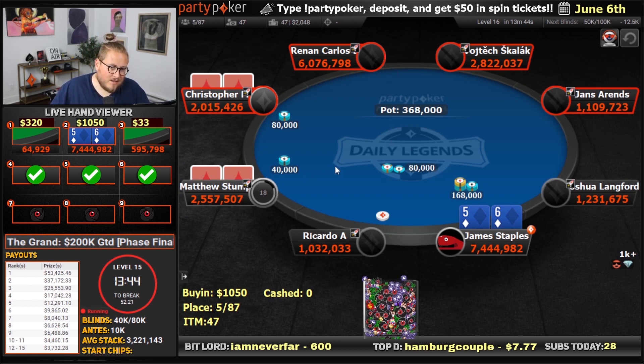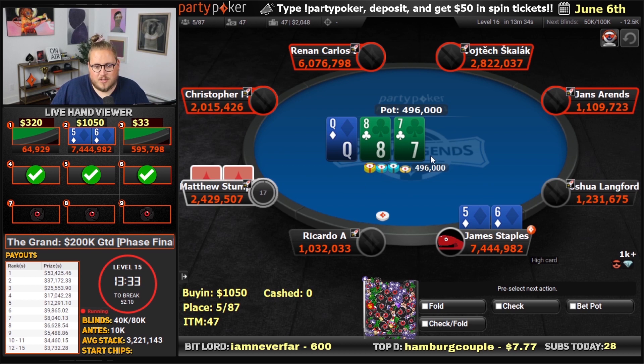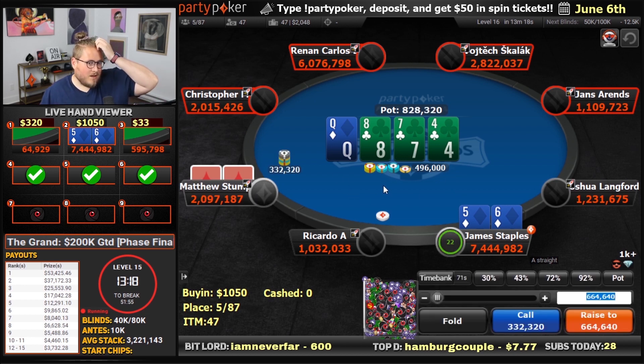We open 5-6 suited — it's on the edge because we have a reshove stack here, and these two could shove as well. Queen-jack suited is just going to be a rip here, and sevens and stuff like that. So it's not super fun, but we're going to keep the aggression up. Go for the raise anyway. Get a call from Matthew. Queen-8-7 with one diamond here — what a turn.